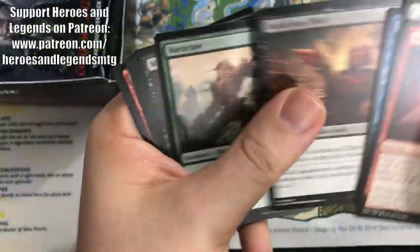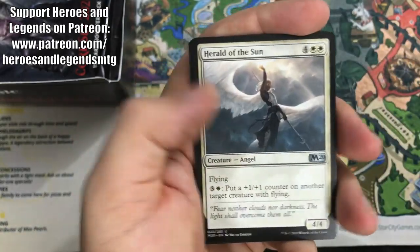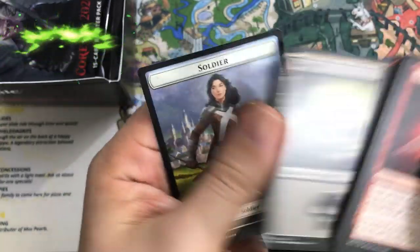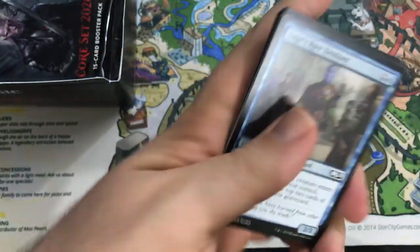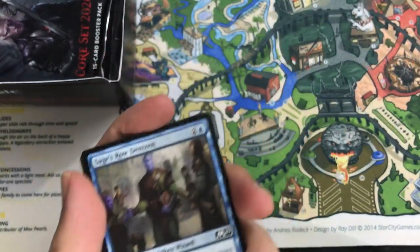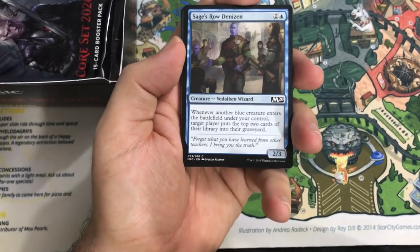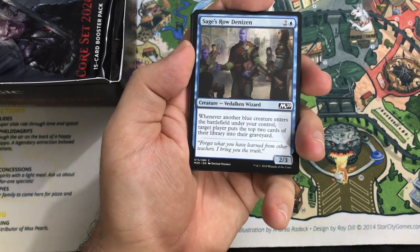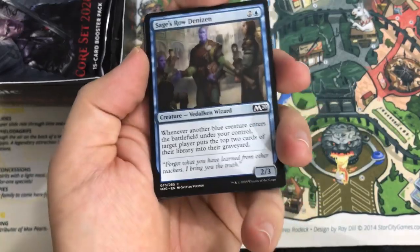Yorok the Desecrated would be one I'd like to get because I'd like to play with it in Commander. Unchained Berserker. Herald of the Sun. Gauntlets of Light. Leyline of Combustion — a second Leyline. The Leylines are super sweet; I'll be happy to grab those whenever I can, so happy to see those as rares. My computer is doing something funny — seems to happen every time I try to do a pack opening. I need a new computer.